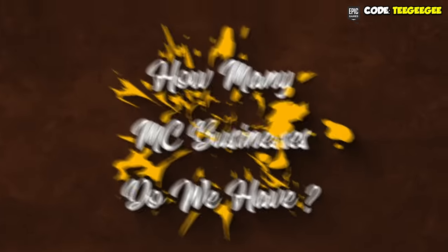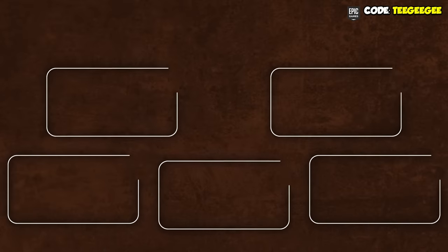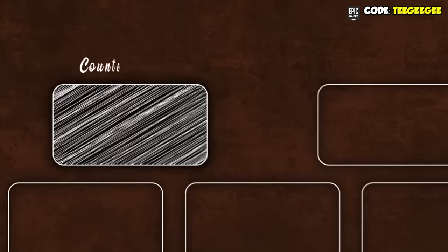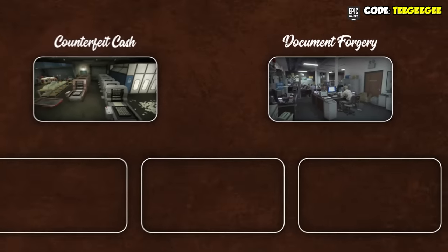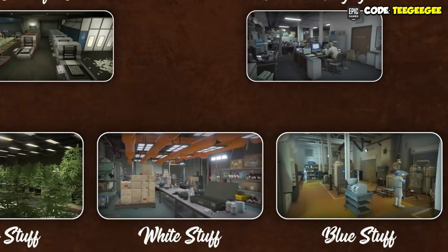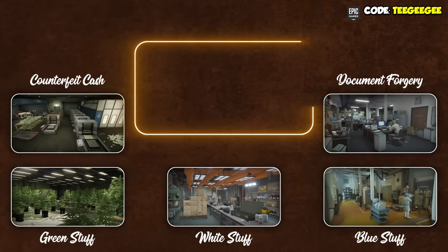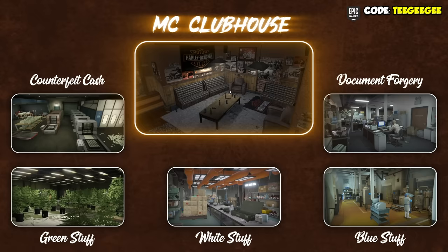The first thing we need to know is how many of these businesses there are. Well, there's five. And as you can guess, all of these businesses aren't exactly legal. These businesses are a counterfeit cash factory, a document forgery office, and then three different types of drugs. Before you can go and buy one of these businesses, you're actually going to need a separate business first — an MC clubhouse. If you want to run a motorcycle club, you do need a clubhouse.